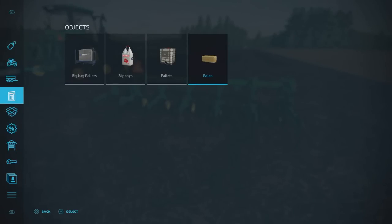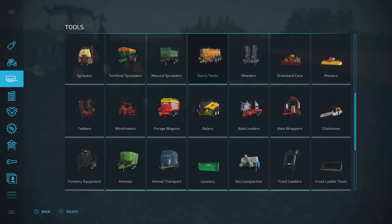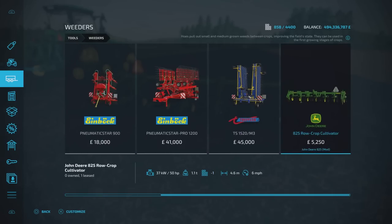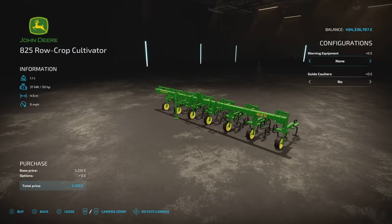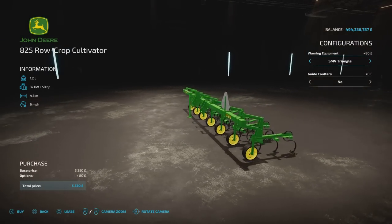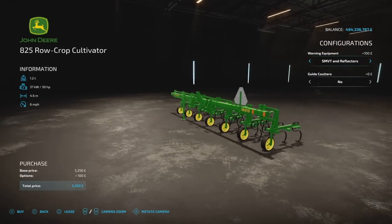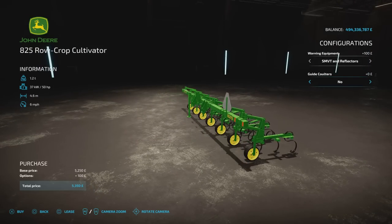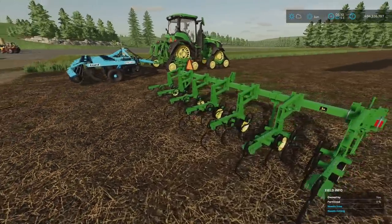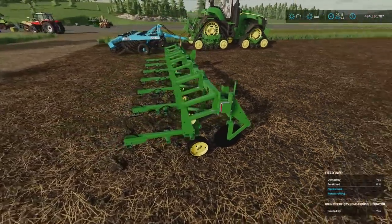You'll find it, as you might expect, under weeders. It's 5,250 — not too expensive for a 4.6m — and it only requires 50 horsepower. You can have no warning equipment, a triangle, reflector strips, or reflector strips and triangle. You've also got guide quarters, yes or no — you don't have to have those on if you don't want to.